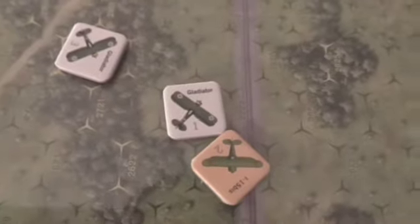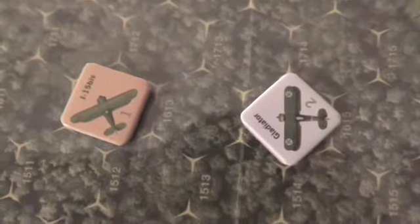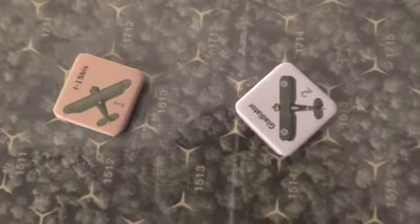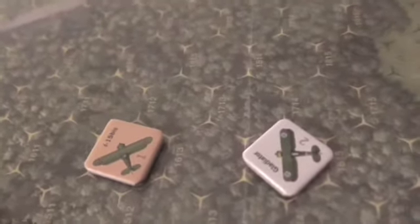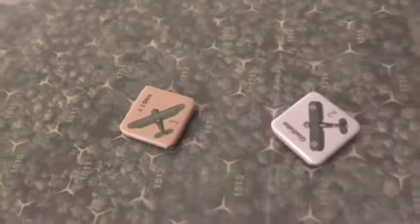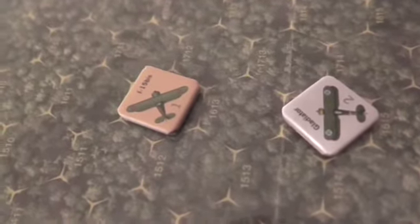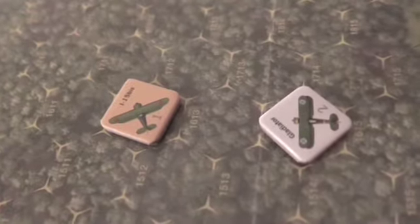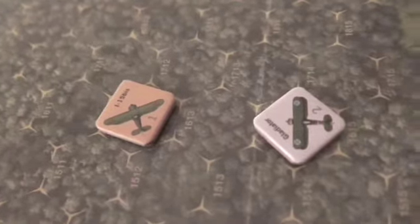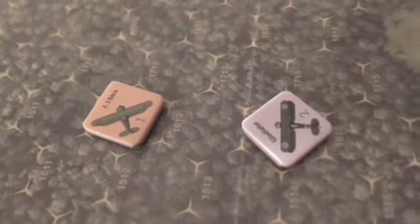Down here you've got a Gladiator giving this I-15 some pretty serious problems, but I don't think it can announce tailing because the rear of the I-15 is not anywhere in the arc of the rear of this plane - it's down in this direction. So there are no positives coming out of this for the Russian planes; they're just flying defensively now to try not to get seriously damaged or shot down. A mistake would not be fun for them at this stage.